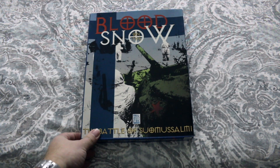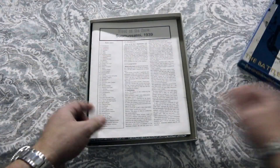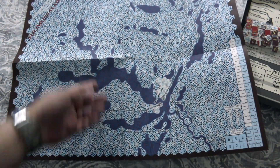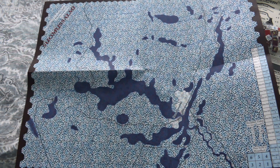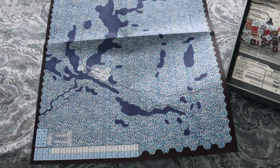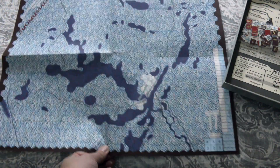And now the ugliest war game map of all time goes to Avalanche Press's Blood on the Snow. Let me preface this by saying this is actually a good game — I'm not much of an Avalanche Press fan, but this one's one of their better ones. This is supposed to represent Finland, and it's got purple representing ice and these weird blues and reds. My friends who have played this game, we've been talking about this map for years. We don't know if the manufacturer accidentally sent a negative of the map to be printed or what, but this is some of the worst colorization I've ever seen on a map. It is unquestionably the ugliest war game map ever made, which is a shame because the game's halfway decent.